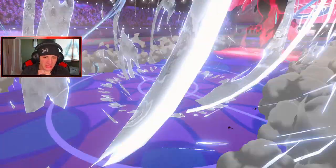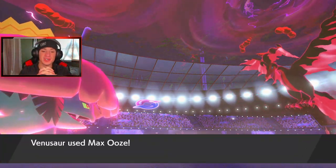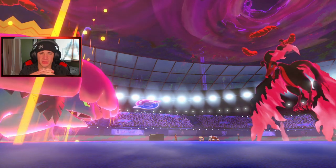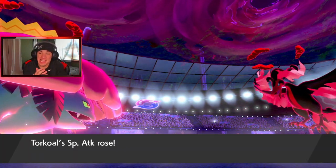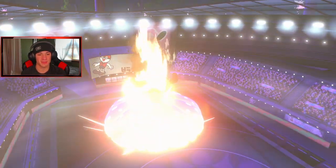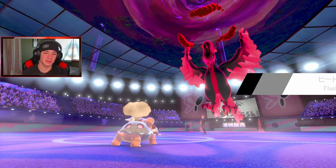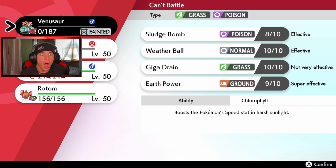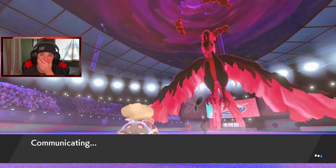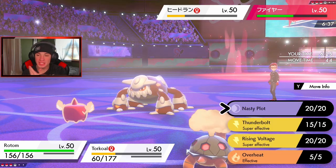We need that Heat Wave and now Heatran outspeeds us. Are you kidding me?! Luckily Venusaur outspeeds because Torkoal's not gonna go down to whatever Heatran has. Torkoal should be able to pick up the double kill — we need Torkoal to just double connect here and we should be thriving. We missed the Heat Wave — Torkoal should be fine, Venusaur might go down. Yeah Venusaur goes down, but Torkoal double connects here, that's a double kill and then we roll out and probably win this game. Heat wave comes out — Flash Fire! I keep forgetting about Flash Fire.